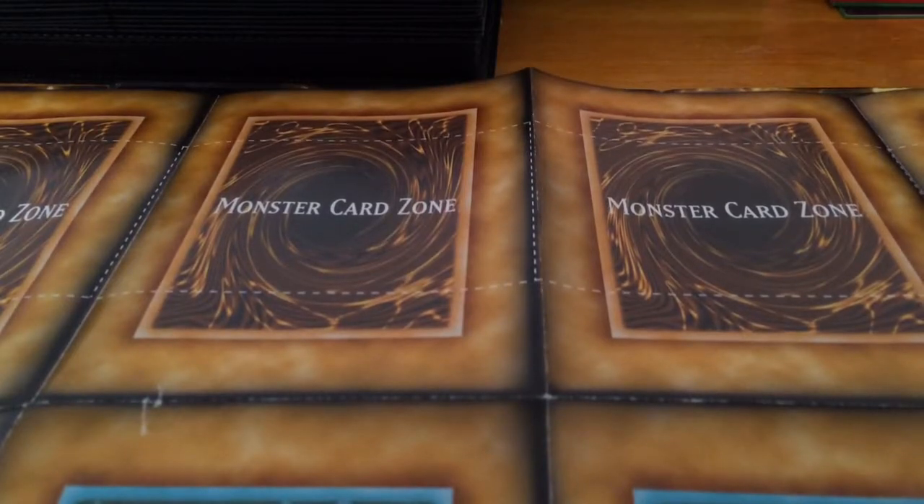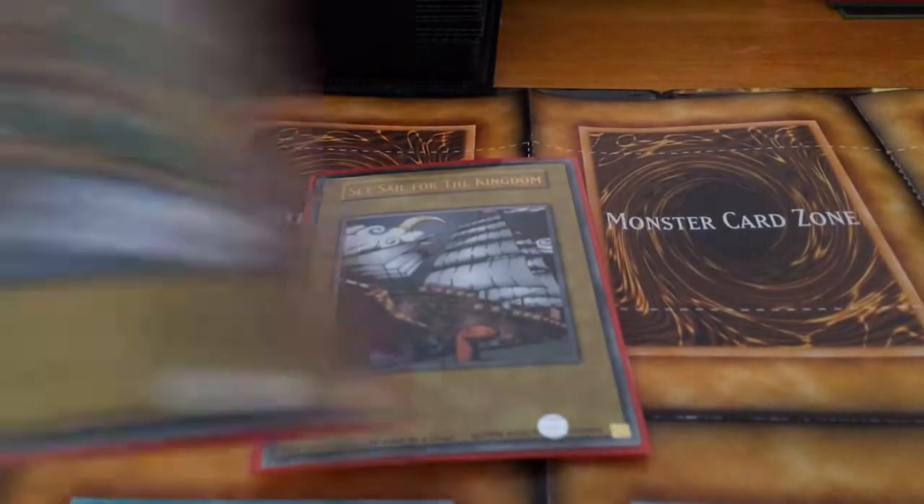He uses it when he fights Bakura. So Duelist Kingdom started when Yugi finds out his grandpa's soul is stolen by Pegasus, and he gets the cards.